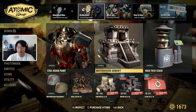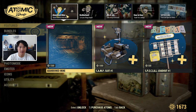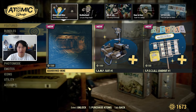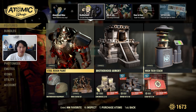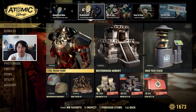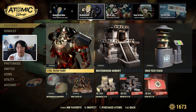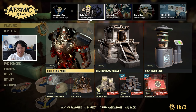The bundle is in the Atomic Shop currently and it'll be here until the end of the week. It's on the first page, but if you go to the second page you'll see all the items individually. The bundle includes the Steel Rain paint, the Brotherhood Armory, the High Tech Stash, and the Brotherhood Head Wraps. I'll be able to show off the Armory, the Stash, and the Head Wraps in game.